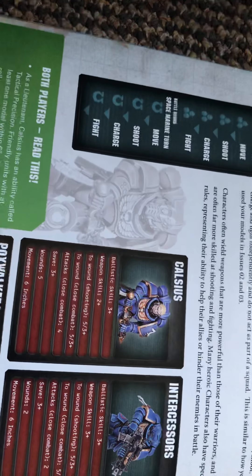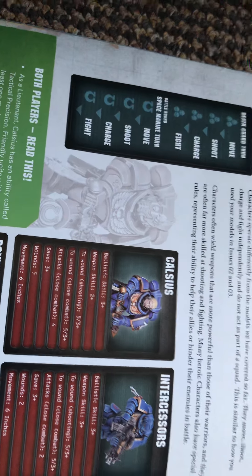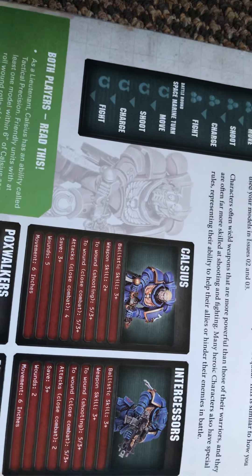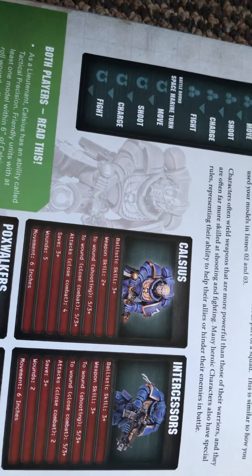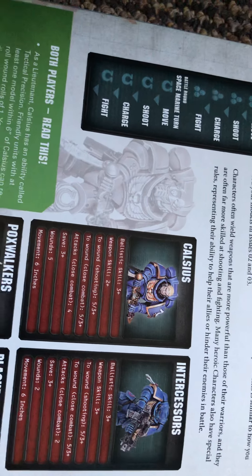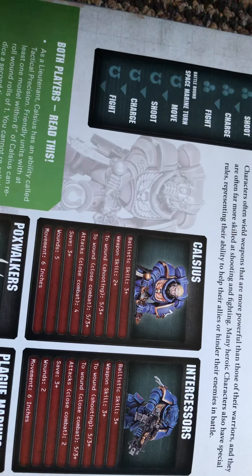There's your lieutenant — his weapons, his ballistic skill is three, his weapon skill is two. His wounds are five, five attacks for wounding. Attacks four, save three, wounds five, movement six.